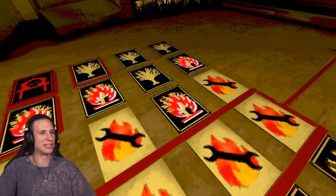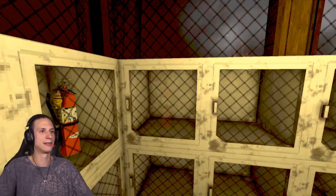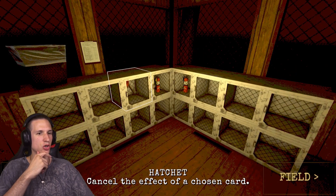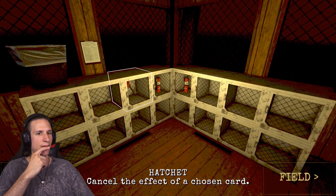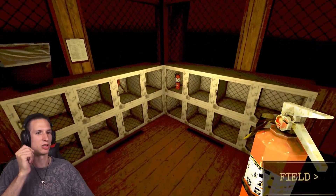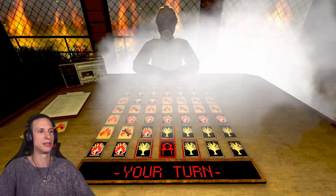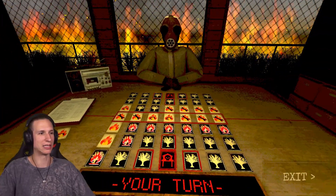I know that in here is a utility, so I'm gonna take that for myself. Thank you very much. Fire axe. What does the hatchet do? I didn't check actually. Redraw! Let's go. Do that. And the utility — gosh dang it. Fire extinguisher. Cancels the effect of a chosen card. But I'm pretty sure I cannot use that on the opponent's turn. So you have a fire extinguisher — I'm just gonna use that on my utility card that it just flipped. Apparently I do not know how to use a fire extinguisher.